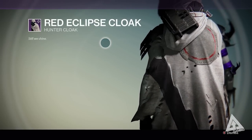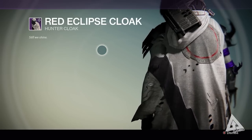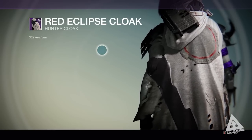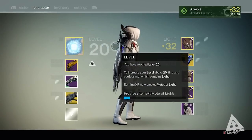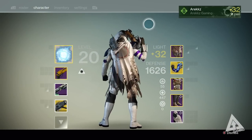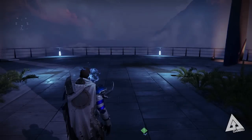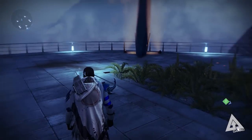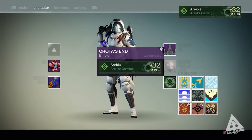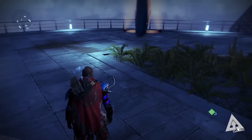Moving on to number three, this is the Red Eclipse Cloak. I was torn between putting this second or third, but it's still one of my favorites — it looks really awesome. This is one you can buy from both the Vanguard and Crucible vendors right now, added in the Dark Below. It's got this distressed, torn look which looks really nice, with what appears to be repairs on the side. There are two versions — this one has a radio communicator on the shoulder, but you can get a version without that. I think this one looks best with Eris's pre-dawn shader, because it comes out red with a green bit on there.